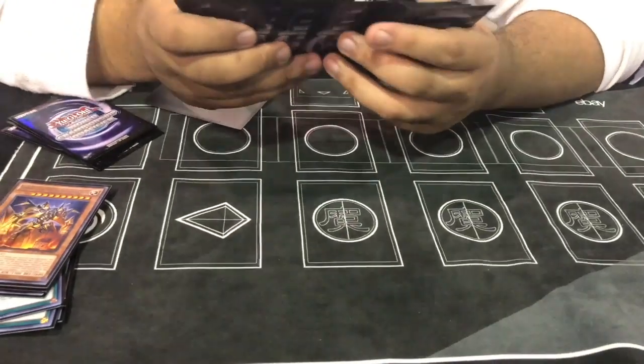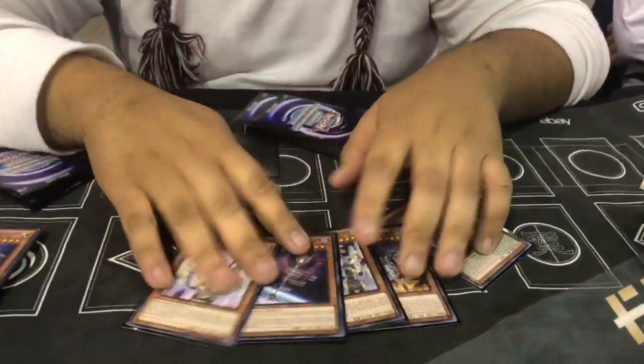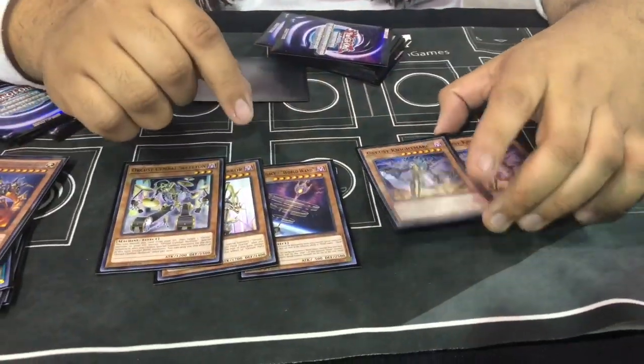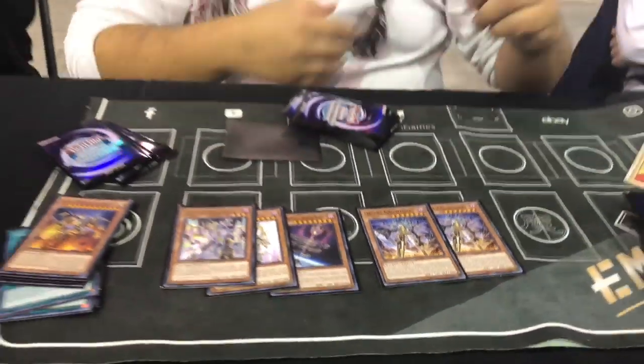Konami said I was playing an Orcist deck, but I only play five Orcist monsters. Basically this card is broken because it makes Mermaid like 8,000 damage by itself — actually 7,700 damage — but if they have any monsters or you have any other monster, it's more than 8,000.